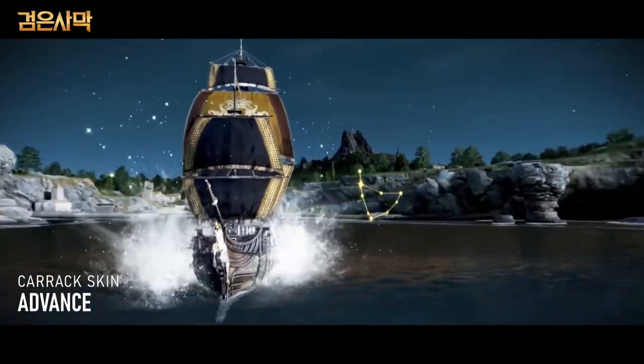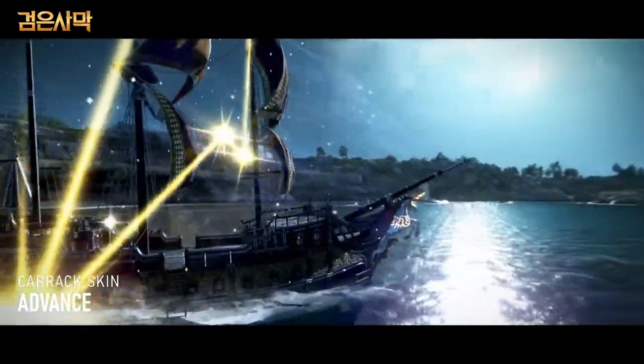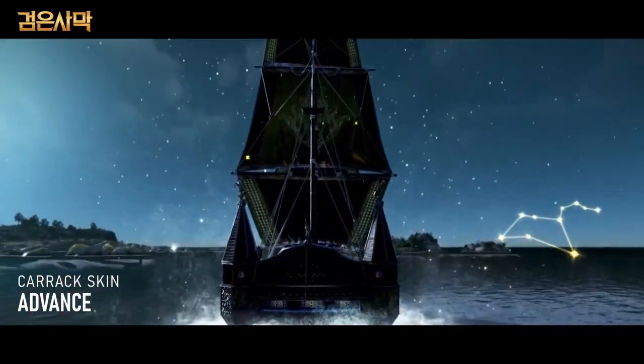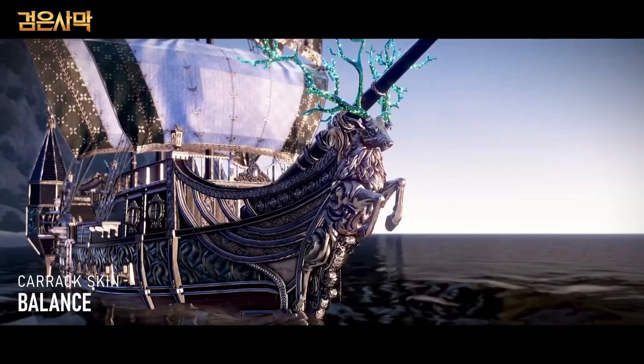The first skin we get to see is the Advanced skin. The figurehead has changed from a horse to a unicorn. The stern has changed to include the figurehead statues. We now have a new effect as we sail through the water — for the Advanced it is a constellation that appears intermittently as well as some star-like particles you see moving forward.